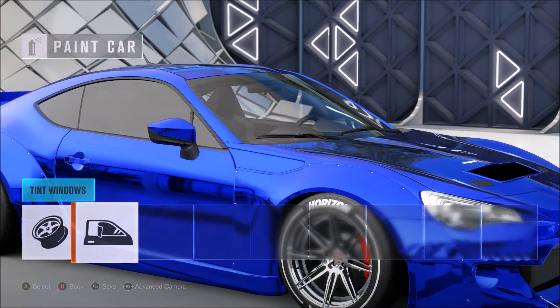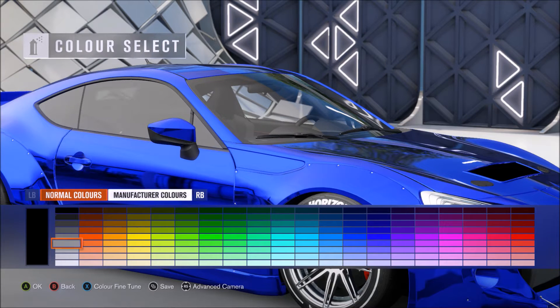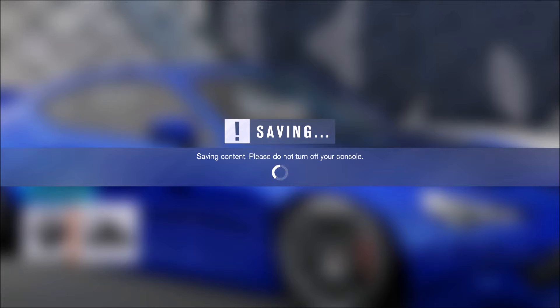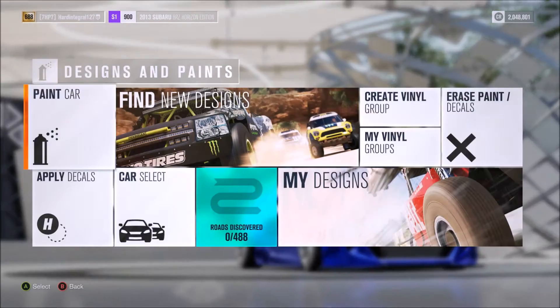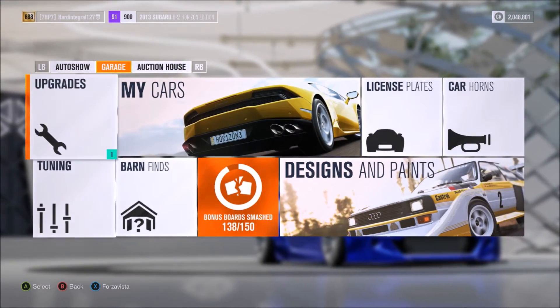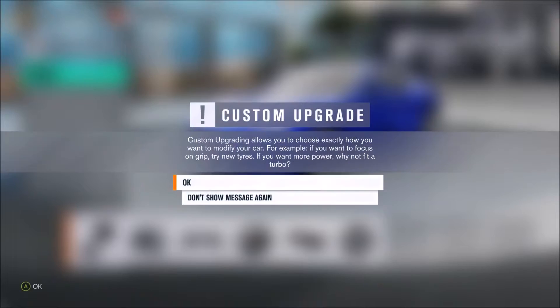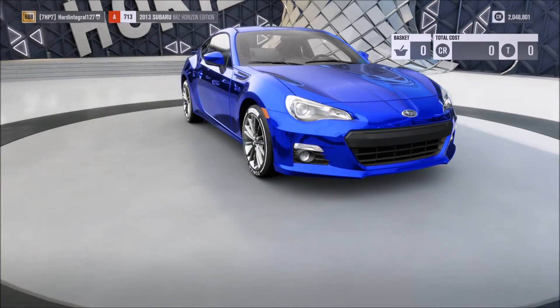So we've got the paint now, we're all good. Manufacturer - there we go. Right, nice. Okay, exit. And now we've got to do a couple of upgrades. I don't know if it is upgraded at all. Right, let's just do this - get all the widebody on. Nice.